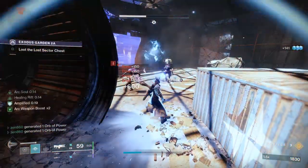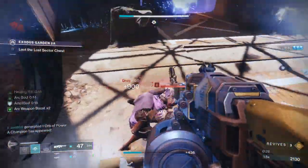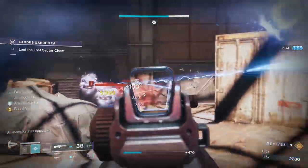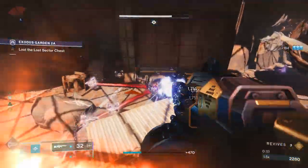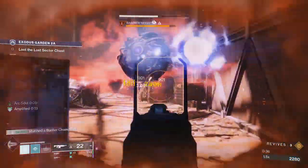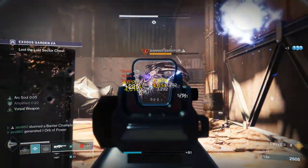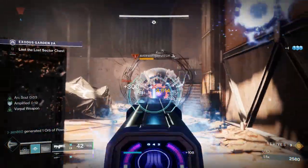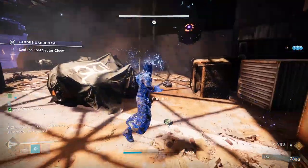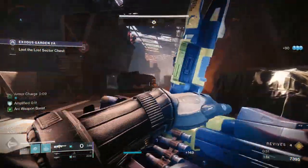Throw our grenade there just to clear out some adds, and then we can pop that rift down. Now we are getting that 17% damage bonus from the build, and right now we have 25% damage resist. There is a servitor and I like to handle it from the right side — do some damage with our machine gun from up top, then we're going to stun them with the auto rifle. Throw the nade to take care of the shanks in the background. If you aren't able to do enough damage to the barrier, you're going to want to clear out those shanks so you're not dealing with a bunch of adds and a servitor.